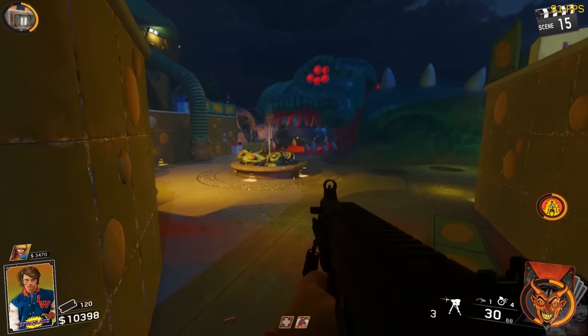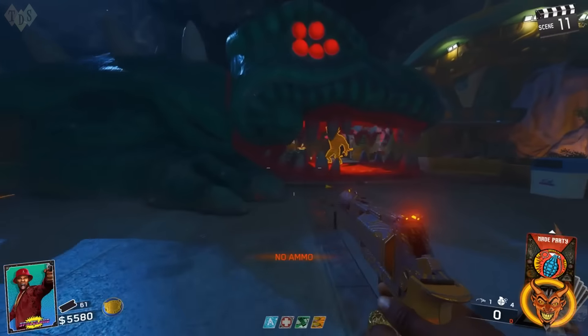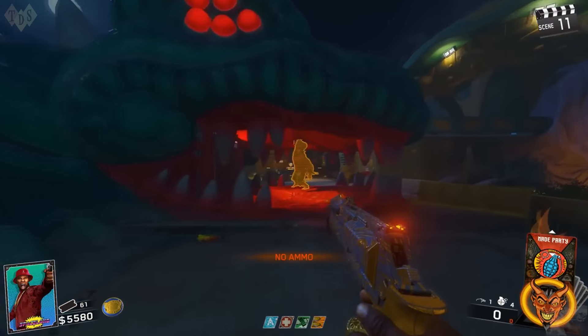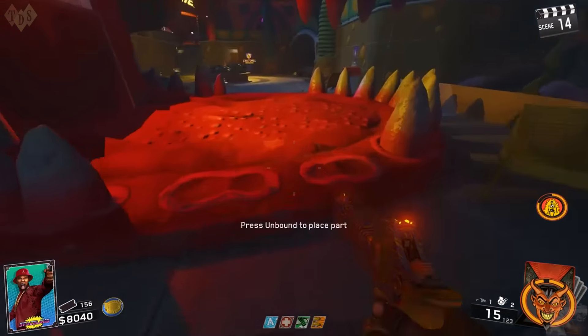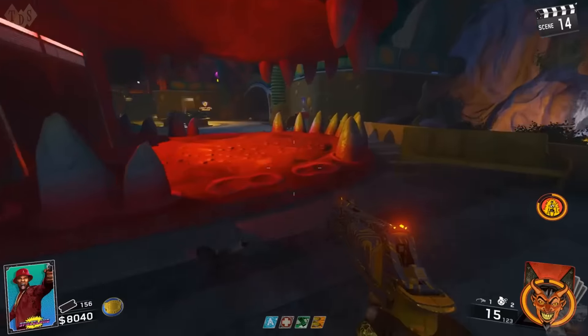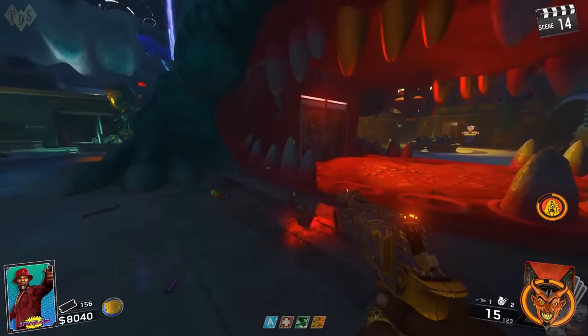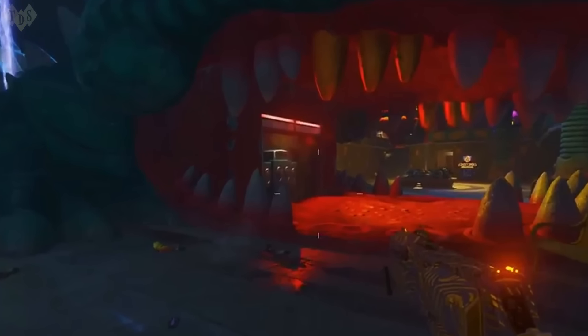From here, you will need to manoeuvre a Brutus boss so he is inside the crocodile trap as the jaws are shutting. If done correctly, this will smash the crocodile's teeth. You will then need to buy the golden teeth from the arcade store, add these to the crocodile trap by clicking square, and it will reveal the four gem locations.